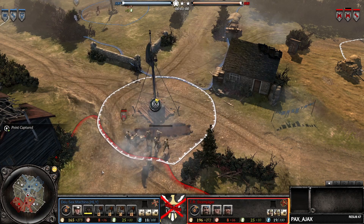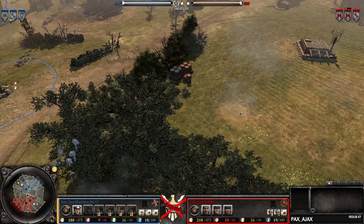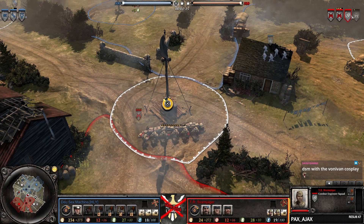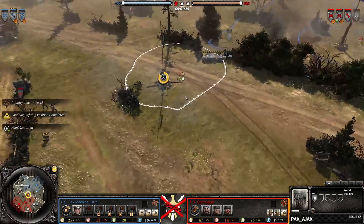As we can see the first couple of units coming out, DSM is already locked in mechanized assault doctrine with the assault grenadiers already hitting the field — seems to be a complete tier one skip, so no grenadiers, no snares. Meanwhile Stormjager is going for triple conscript, no second engineer opening, meaning most likely leaning towards an airborne build.